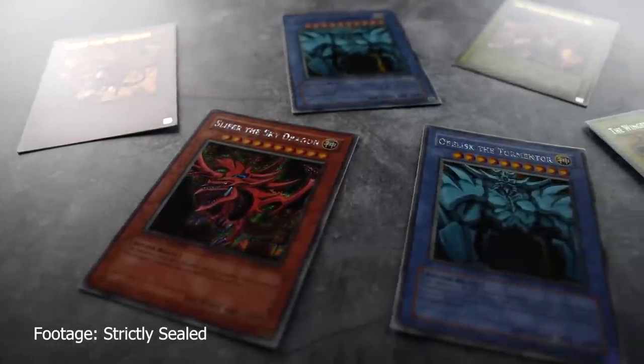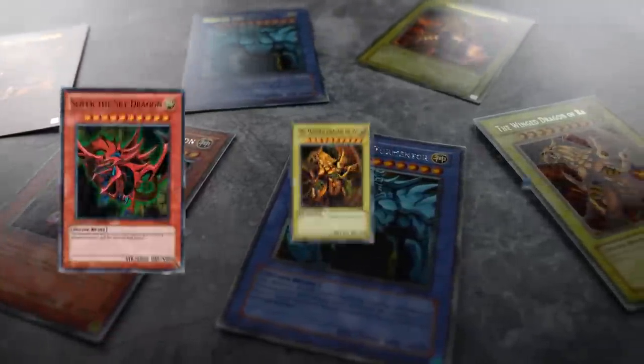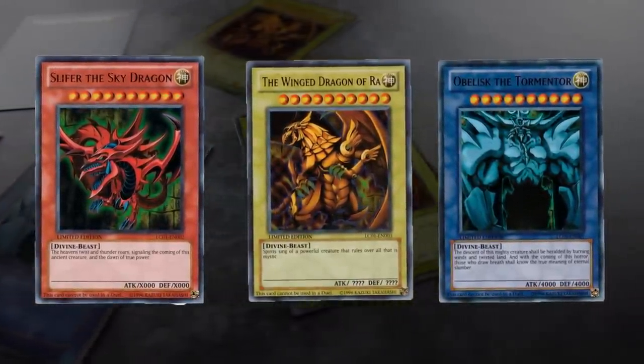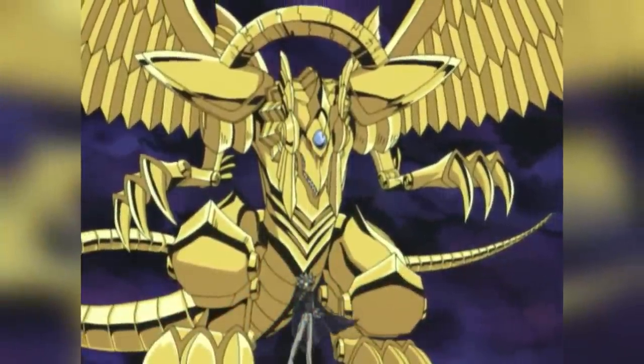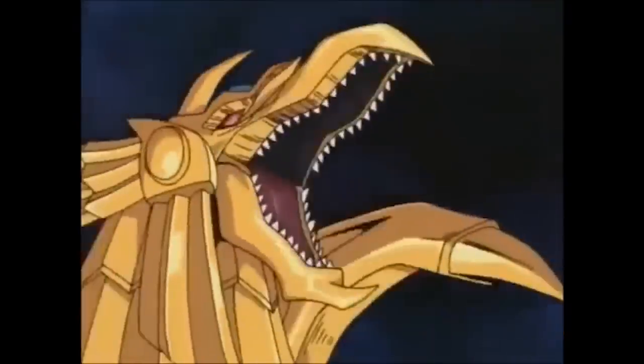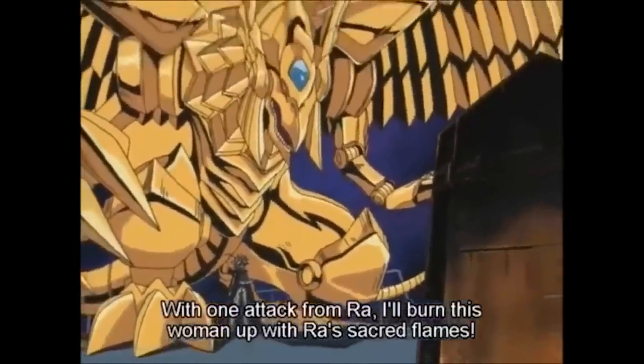Some of the most iconic Yu-Gi-Oh cards of all time were the God cards. These three monsters were introduced in Season 2 of the Yu-Gi-Oh anime during the Battle City arc. The most powerful of the three monsters is known as the Winged Dragon of Ra. Used by Merrick, this monster devastated its opponents and was extremely memorable for kids back then.